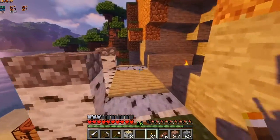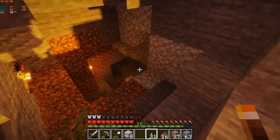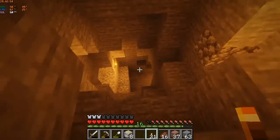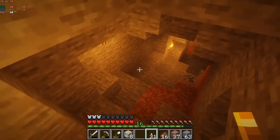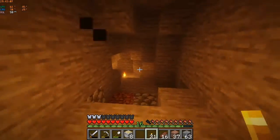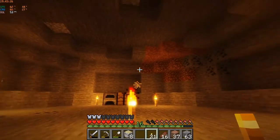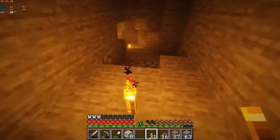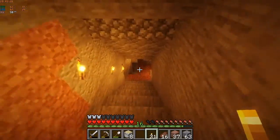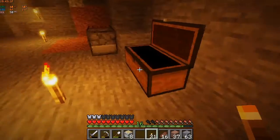Let's go ahead and take a look down in the mine shaft — I'll show you guys what I'm all excited about. On our way down, this little room up here was going to be our miner prep room. Down here I went ahead and mined straight down to layer 12 so we can start trying to find some diamonds. I added that little pillar there so I can find my way back to where the entrance is.